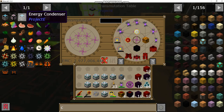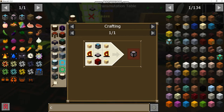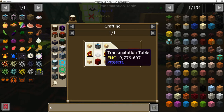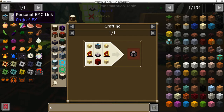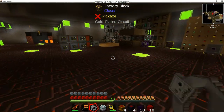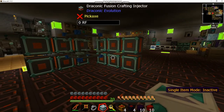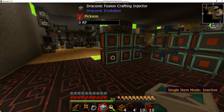Specifically we're going to be showing you how to build the Energy Condenser Mark 2 and the Personal EMC Link. The EMC link is really a game changer - it allows you to automate EMC farms and stuff like that way better, so we'll get to that.